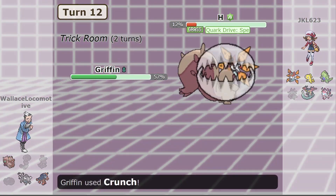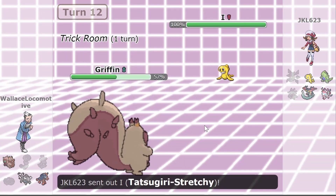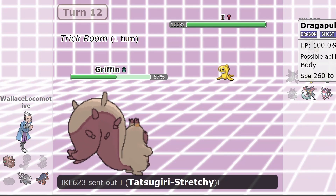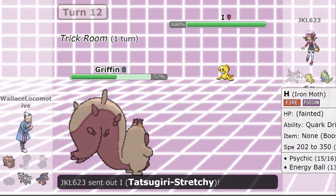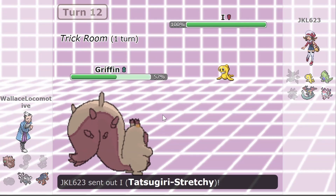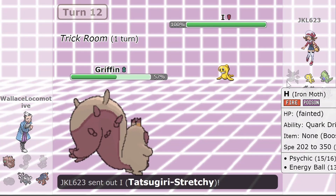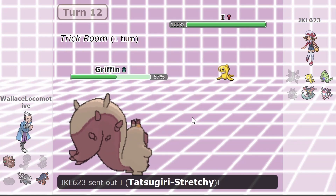Greedent goes for Crunch, which does finish off Iron Moth. Maybe he was going for coverage — Crunch would have covered a Dragapult switch-in. He does get the knockout on Iron Moth, ultimately making a little bit of progress with Greedent, which is always fun to see from a PU Pokemon beating a top OU threat.